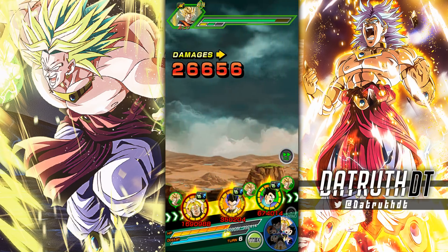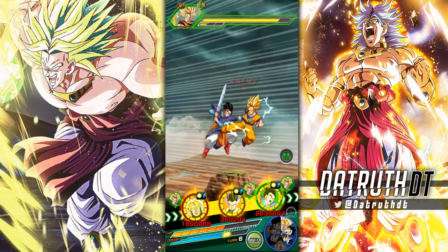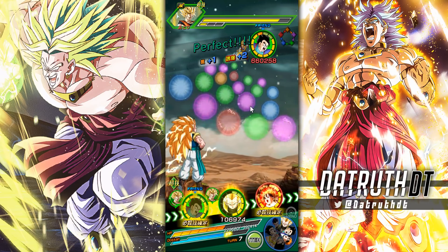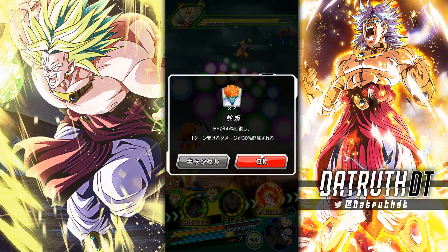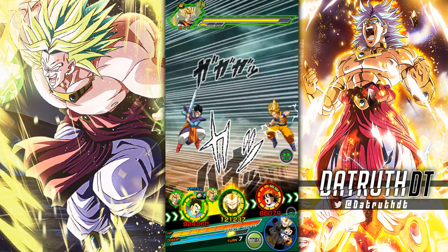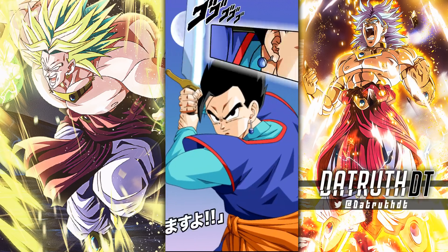So Gotenks with a 350K attack stat — I consider 2 million to be sort of like average bare minimum. Gotenks doing 350K is not exactly looking really good. I'm going to pop a healing item here because if we fall under 50% HP going into the next turn, Gotenks is literally not even going to have his passive active. Considering he's already in the 200K–300K range, I don't really want to see him go below that.